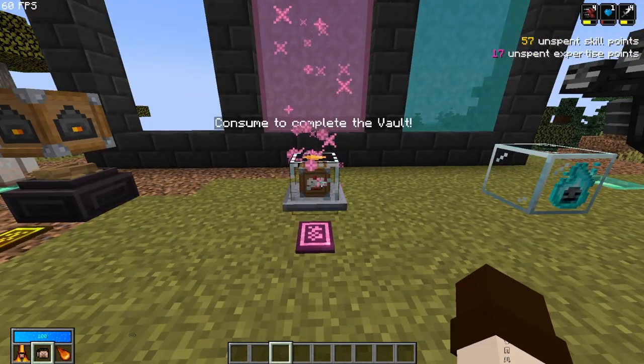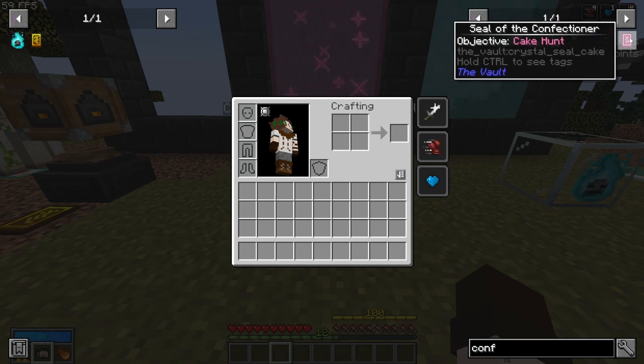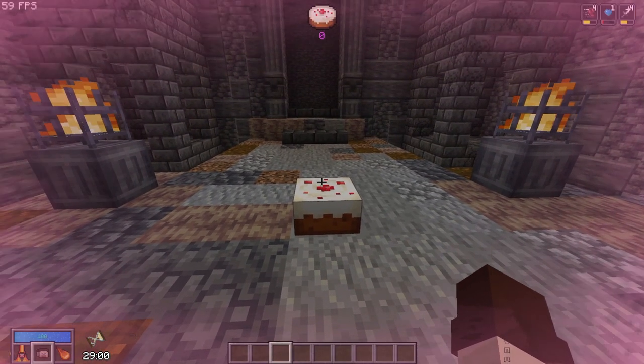Now it's time for vault cakes, and those are a bit different. To obtain the Seal of the Confectioner — because that is no longer a crafting recipe — you need to find them inside bounty tables or the black market, and I think they should also be obtainable from completion crates, but don't quote me on that. Once you have the crystal with the seal applied, you go inside.